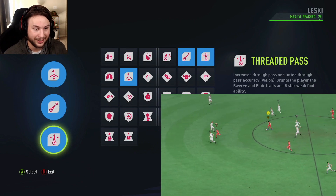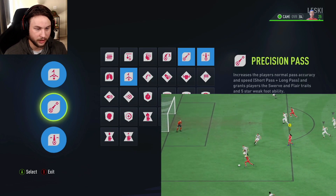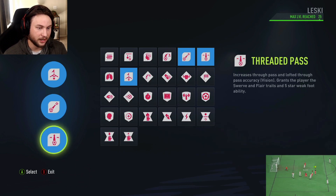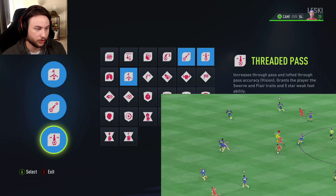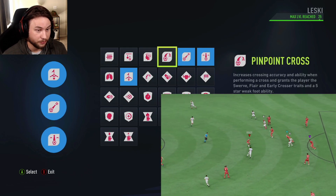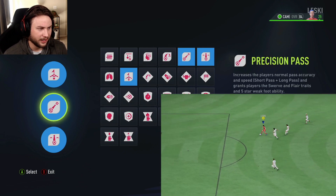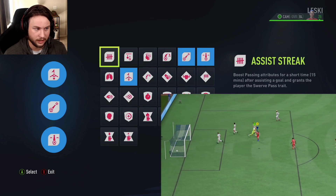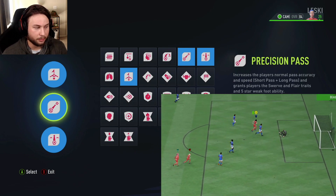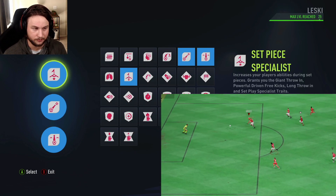The next two perks are precision pass and threaded pass. I wanted to go for both passing perks — they both give you the swerve trait, flare trait, and five-star weak foot ability on those types of passes. Precision pass increases short pass and long pass, while threaded pass increases vision, which improves your through balls. This build has crazy curve and crossing on the skill tree, so I didn't go for pinpoint cross.